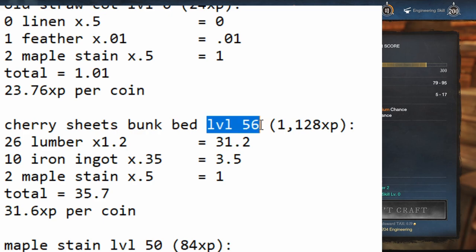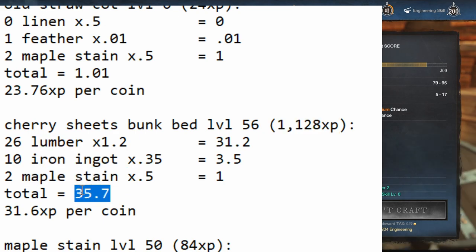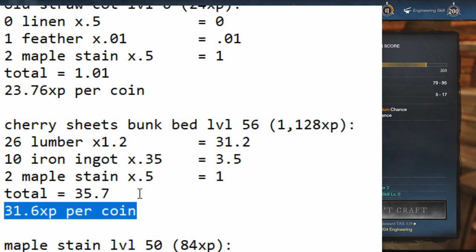Cherry Sheets Bunk Bed is level 56. It gives 1,128 XP per craft. It uses lumber, iron, and maple stain. Assuming you buy them all, it's about 35.7 coins, which is 31.6 XP per coin — making it better than the old straw cot, at least at these prices. So that's going to be your next go-to.